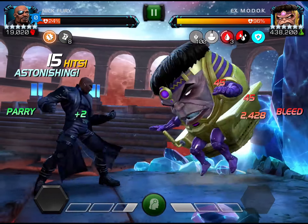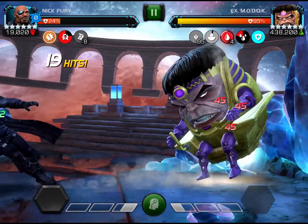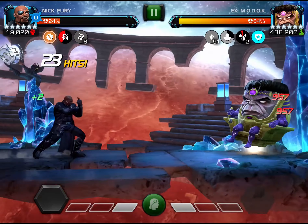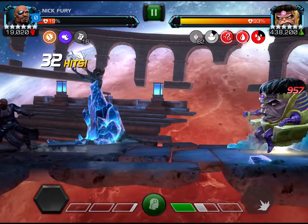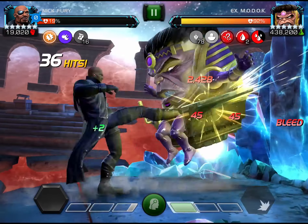I hit him a few times and he throws a few special ones here and there. Then I throw my second special one and now I'm completely unblockable. Now I'm pretty much set up for this fight, just trying to maintain my internal bleed.